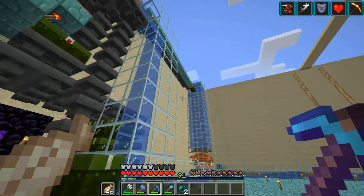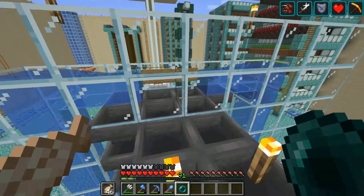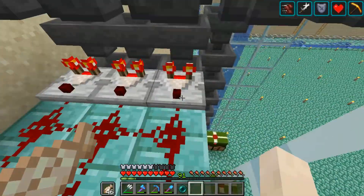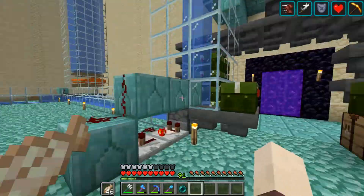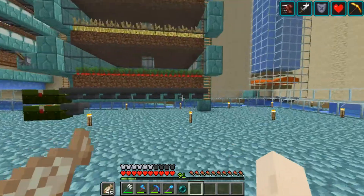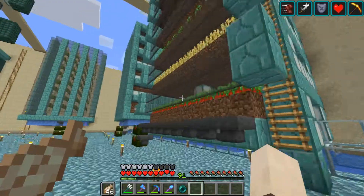Items flow into a soul sand stream that goes up and filters separately into a line that goes into a comparator item sorter. One thing that's a little off is that guardians can sometimes spawn inside the base, but it's really rare — like one guardian per a couple of hours. This farm is killing four guardians every fifteen seconds or so, so it really doesn't matter.